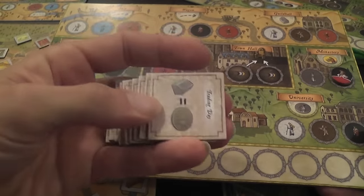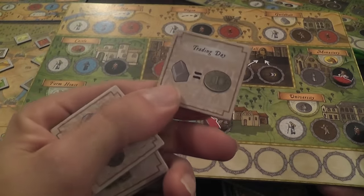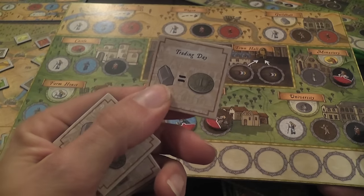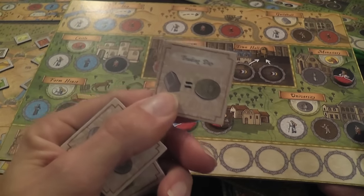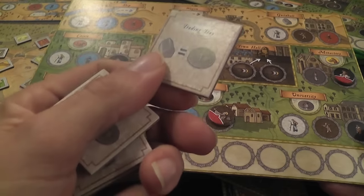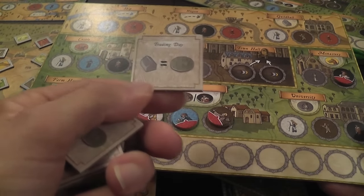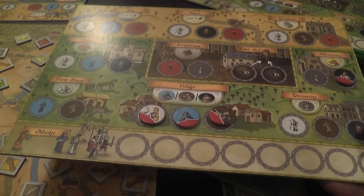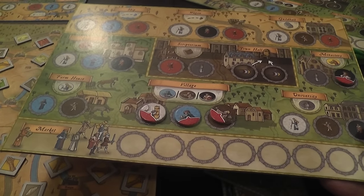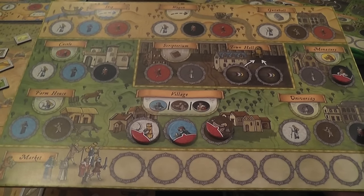The event from the tile is usually resolved at the end of the turn. So if you see a trading post event, you know that at the end of this turn trading posts will pay off — maybe this turn you'll want to build one. You flip events face up, see what they will be, but they resolve at the end, so you can plan ahead to deal with negatives or maximize positives.